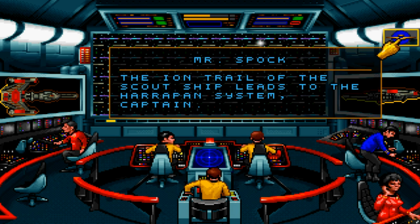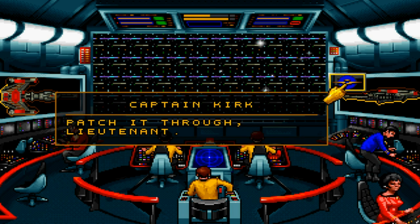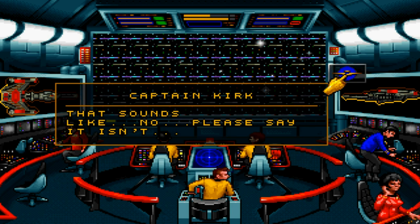The ion trail of the scout ship leads to the Harapan system, Captain. Pulling up the subspace signal, sir. It's very weak. Enterprise? Is that you, Kirk? Friend, Kirk? I can't believe they sent you to rescue me. Ha ha ha ha! That sounds like... No, please. Say it isn't so.